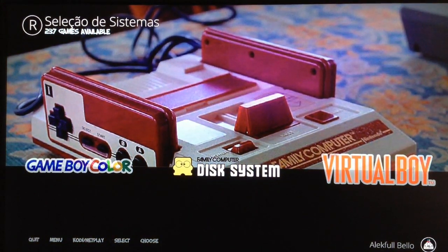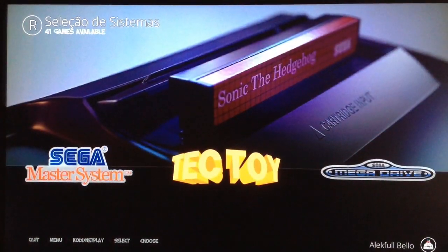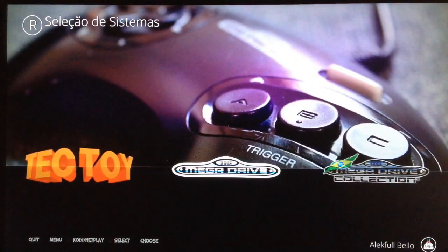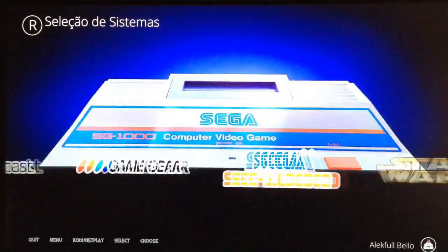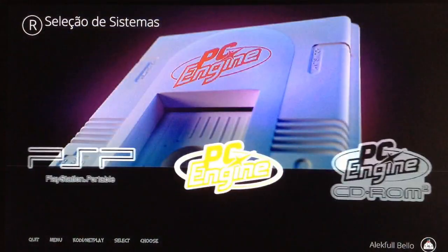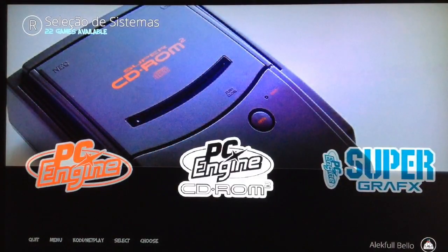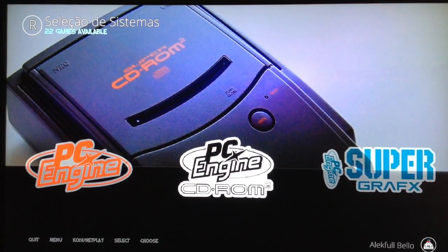But I like Recallbox very much. In fact I use a lot of Recallbox images like this one. As you can see there's a lot of systems: Dreamcast, Game Gear, Sega, PlayStation, PSP, PC Engine, PC Engine CD — so we have a lot of emulators and game ROMs.